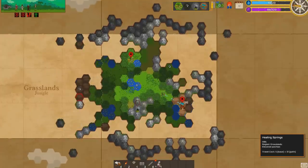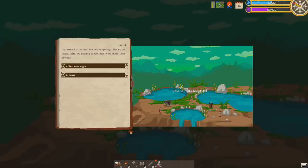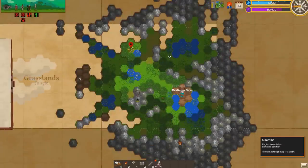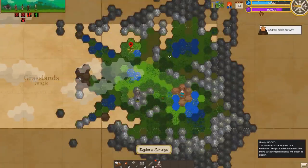Finding all the different events I haven't seen — let's explore those springs. We arrived at the natural hot springs; the water tasted salty and its healing capabilities were obvious. Let's rest for the night. That night, something felt wrong — I could swear I saw something moving by the crate with the mummified corpse we'd found a few days ago. It felt like an old, forgotten evil radiated out of it. Our translator started behaving strangely, and now they are paranoid as well as superstitious.